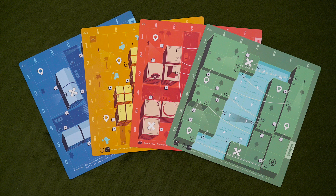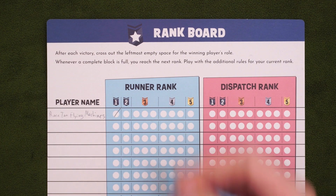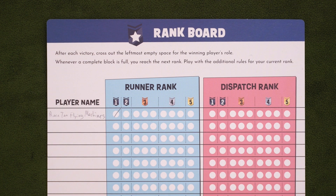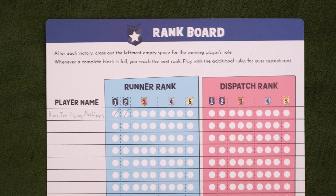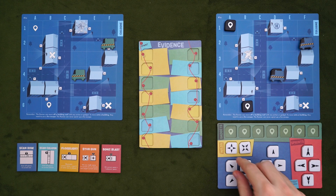You'll start out at rank 1, and the rules for rank 1 are all I'm going to teach in this video. Once you have those down, learning the rest is easy. I'm also only teaching the basic gadgets and the starting map — there are several double-sided maps to choose from, each with its own quirks, but for your first game it's recommended you play on Cologne. After playing a game, if you win, write your name on the rank sheet and place a check next to the rank you played for your role. The next time you play that role, try it at rank 2. Keep checking and ranking up as you go. Those rank cards tell you all you need to know at your current rank.